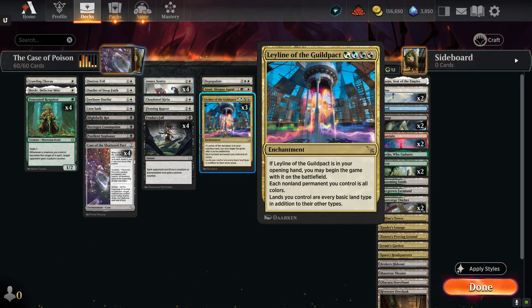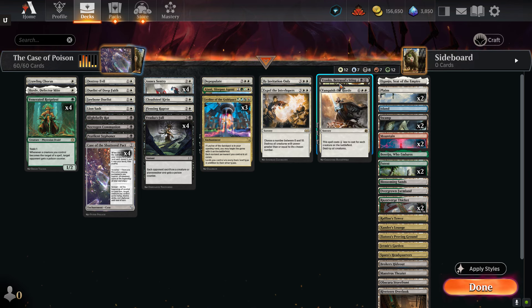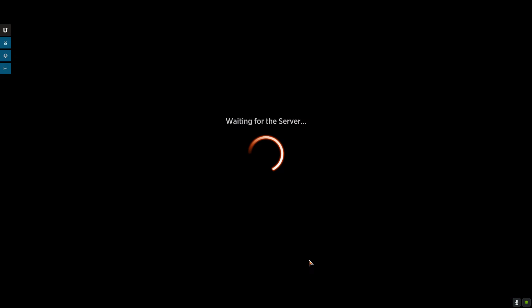I have two planeswalkers: one, Jannick Sleeper Agent — for the minus six you get an emblem where whenever you cast a creature or planeswalker spell, target opponent gets two poison counters. And Vraska — minus nine: if a player has fewer than nine poison counters, they get a number of poison counters equal to the difference. It will be interesting to see if I can ever get either one of those to their ultimate.